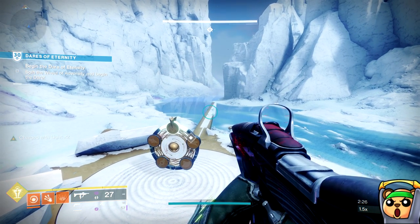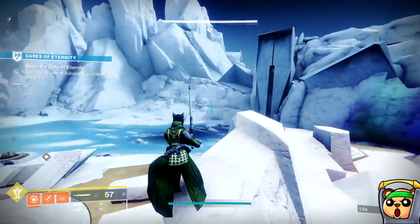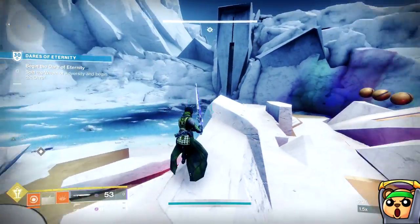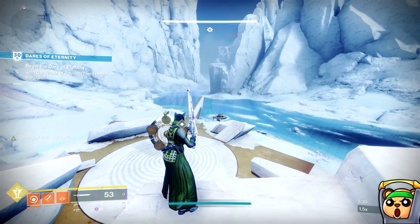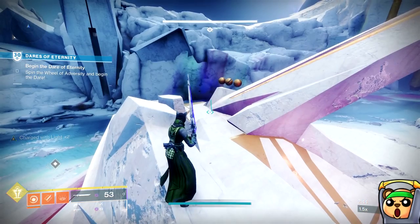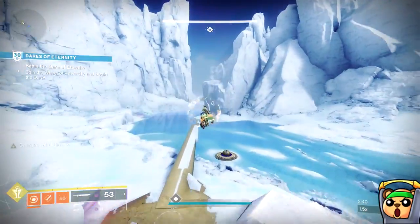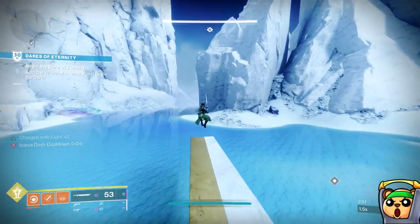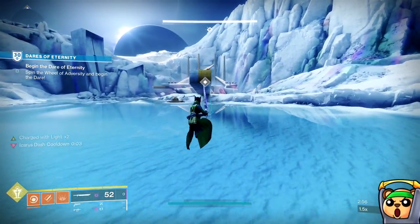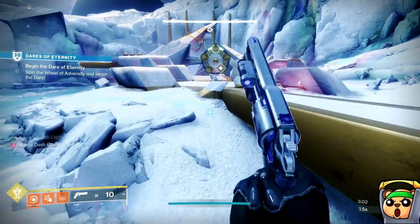In slow motion, it works like this: you take out your sword, you see Eager's Edge on the left side of your screen, and the moment you see that you press M2 for the heavy attack. The moment you're pressing M2, you're also pressing space bar and your super simultaneously. In real time, it kind of looks like you're just using your M2, but then your super cancels the M2 out and you just go into a super glide.